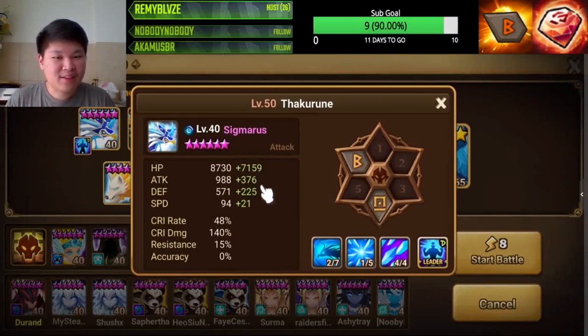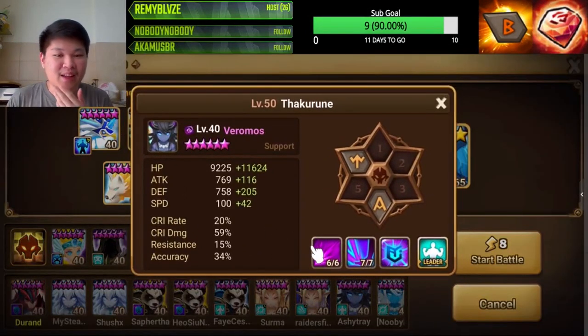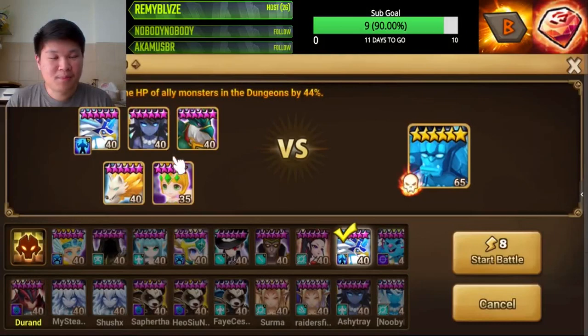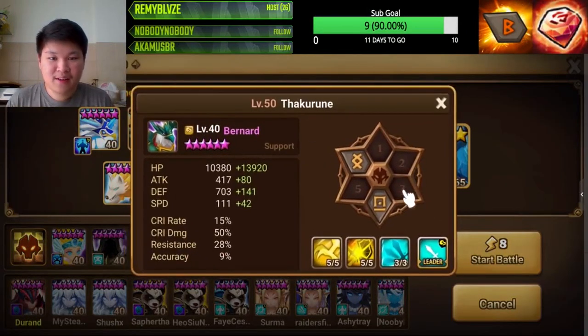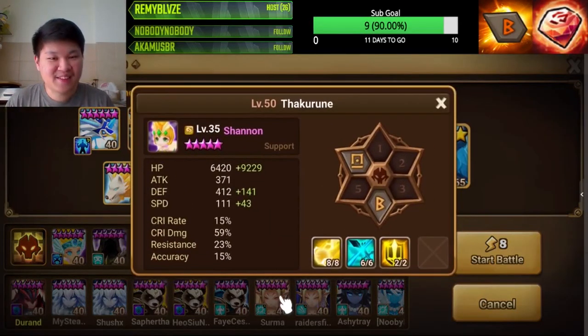For Perna, make sure she's tanky with around +7,000 HP — attack doesn't matter that much. For Pharaoh, make him a little tanky and speedy so he can put up dots consistently. For Bernard, make him tanky with decent speed. For Belladion, aim for similar support stats — around 10,000 HP is what works.